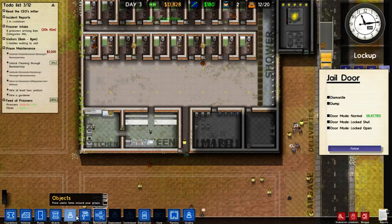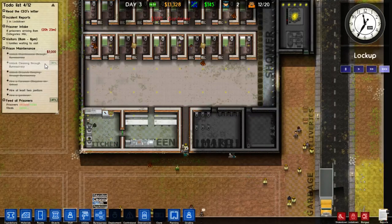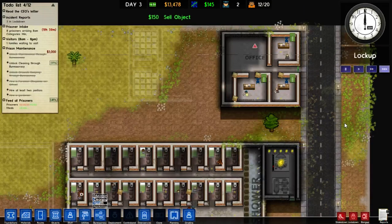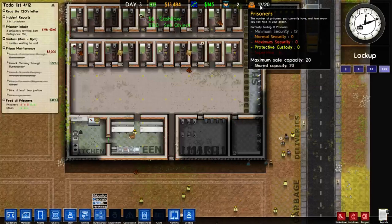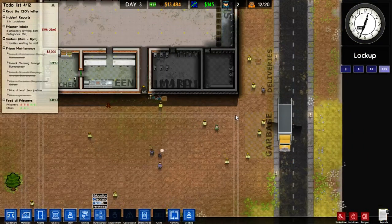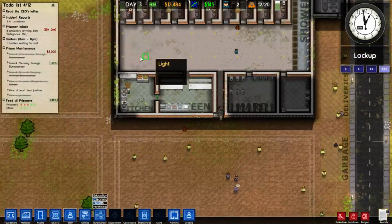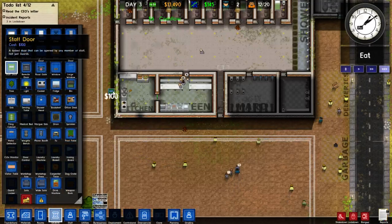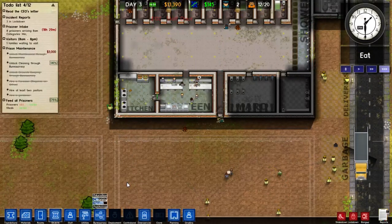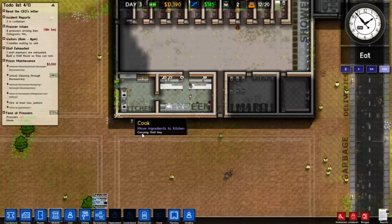We've unlocked groundskeeping and that means we can hire a gardener. So we'll hire one gardener and satisfy that requirement. We just need two janitors now, and we need to unlock cleaning through bureaucracy first before we can hire those two janitors. It's all coming together. Since we only have 12 prisoners, we can accept these eight prisoners, so those four escapes actually worked out for the better. It means we have another 24 hours or so before we need to build some more cells. What I'd like to do is put a staff door in here so staff can get in and out of the kitchen without going through the whole prison system.